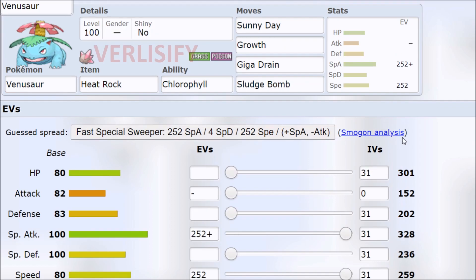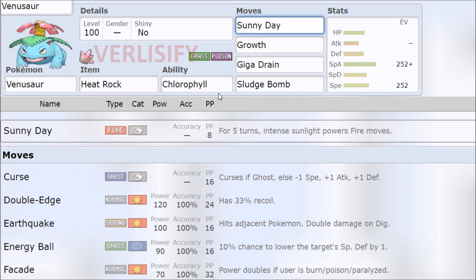Next up, we have Bring Your Own Sun to Work Day — Sunny Day, Growth, Chlorophyll. There's this weird thing in Generation 4 where we do have a reversing of the power creep. Not everything is Rocket Tag. Not everything is going to Mega Evolve, get one turn of setup, and then 6-0 you. Don't have to worry about Dynamax shenanigans.